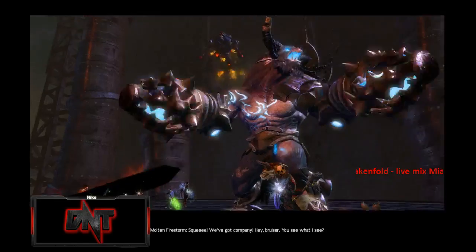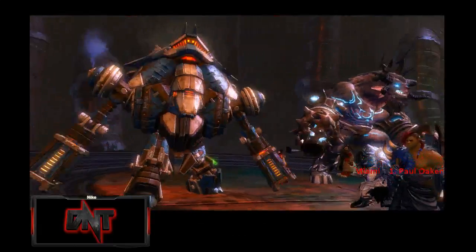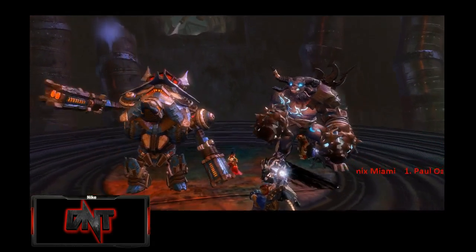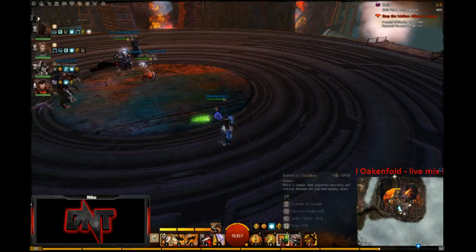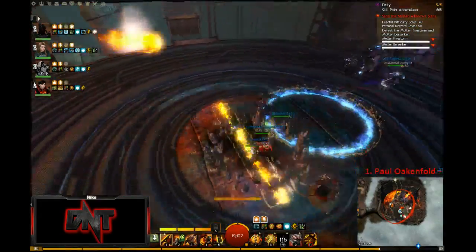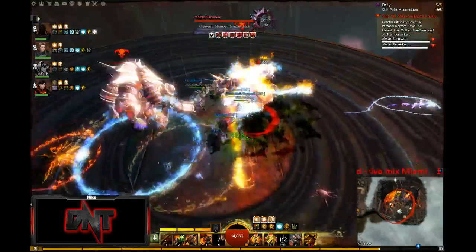I can put down a fire field real quick, so then you can be in air attunement. He's on me. Here he is. Oh, he's gone.